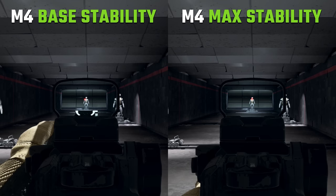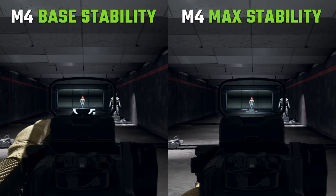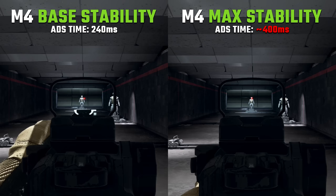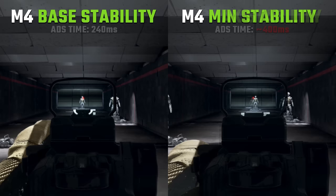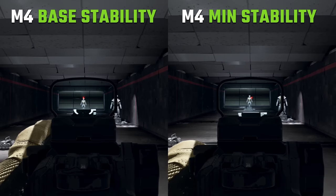Let's look at a comparison with the M4. On the left I've got just an optic with default aiming stability, and on the right I've maximized aiming stability. You can really cut down on the sway — however, in doing so, ADS speed is destroyed, now sitting at 400 milliseconds, which is essentially useless for 6v6 game modes with a gun that isn't a one-shot kill. On the flip side, if you stack heavily toward ADS speed instead, you lose a lot of aiming stability and your sights are all over the place, making it much harder to hit targets beyond close range.